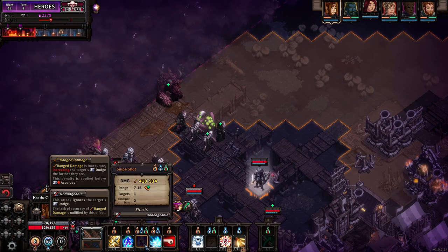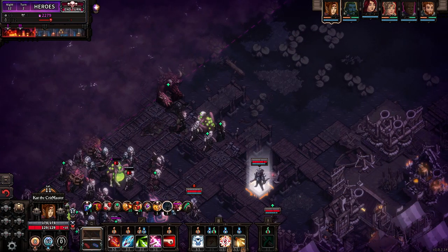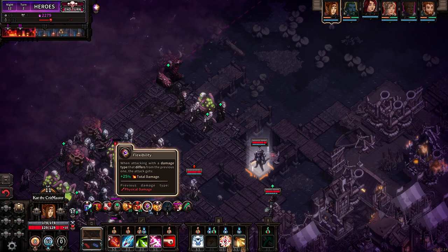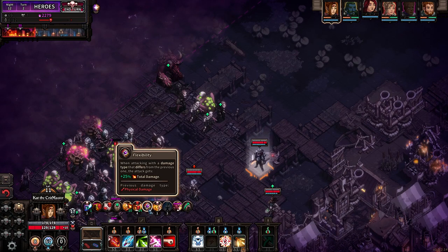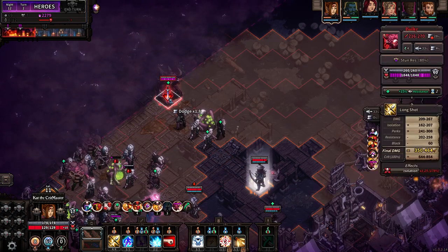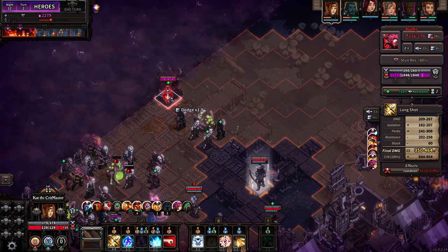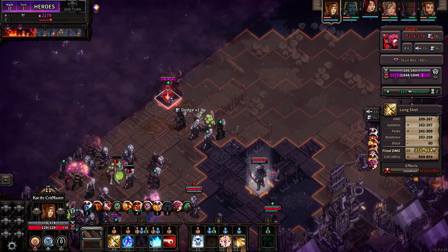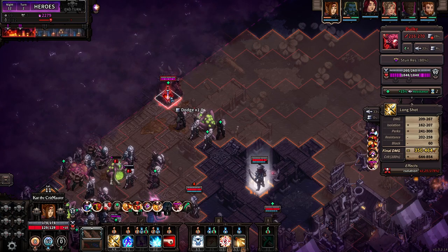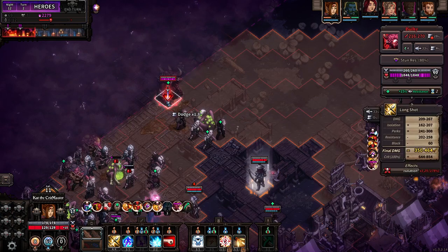We can't use the snipe shot because we moved too much, but we can use a whole bunch of normal shots. The last damage type we dealt was physical. This thing has 4% dodge and 33% stun resistance. If we crit — which we will — 644 damage, yeah it's gonna take a couple of shots to take this thing down. I'm gonna save the assassinate scroll for the boss.